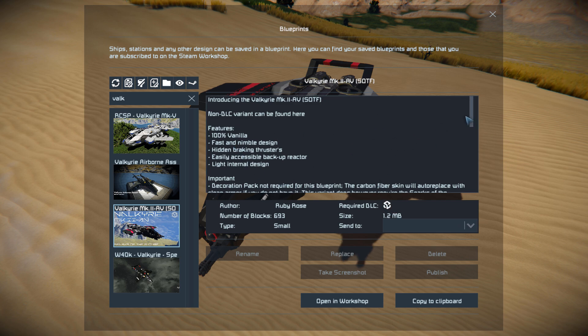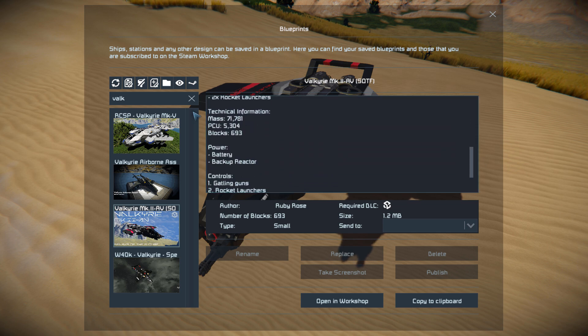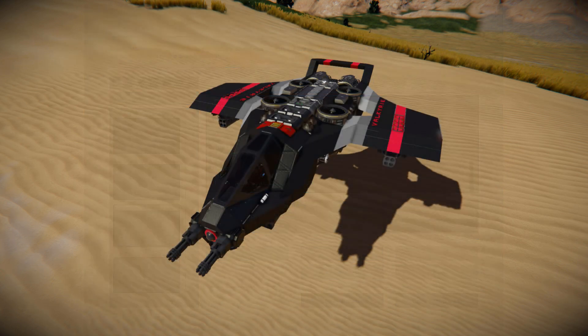We can see all its features written right there and we can also see a little bit of side information such as the carbon fibre skin from the decoration pack, which is not required. It just means that when you spawn it in without it you just get the default skin, which isn't much of an issue. We've got all those weapons and block counts and that's it.